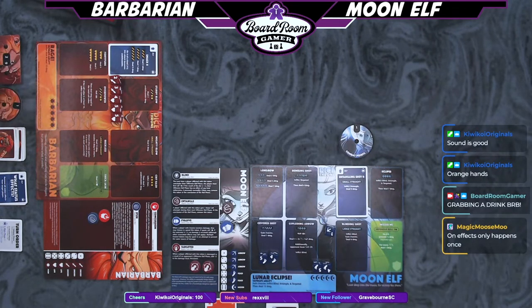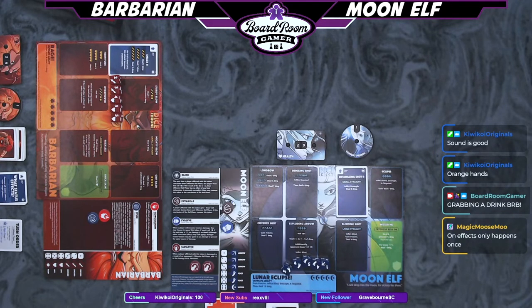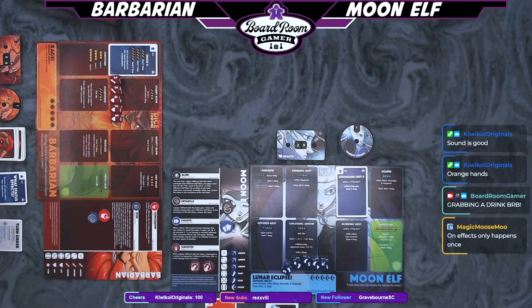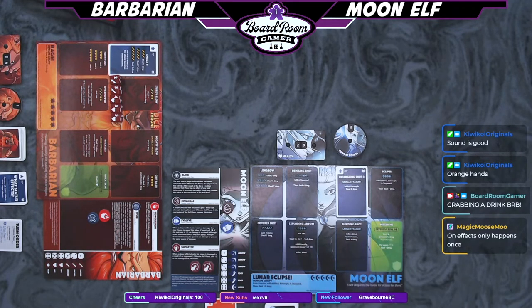I took a pretty big hit to the face. Let me see if there's anything I need to get rid of. Magic Moosey Moo — thank you. On effects, only happens once. I appreciate that. Thanks for showing up today. Do you have any predictions on who's gonna win this game, Magic Moose? I'm good. You're up. Wait, you didn't even attack me. Oh wait, yeah, I did. That's right. That's what happens when you get hit for nine damage.